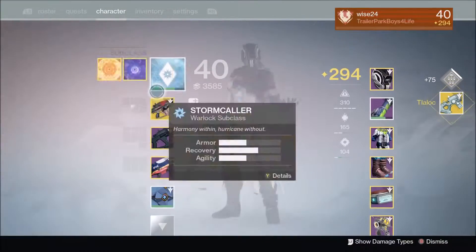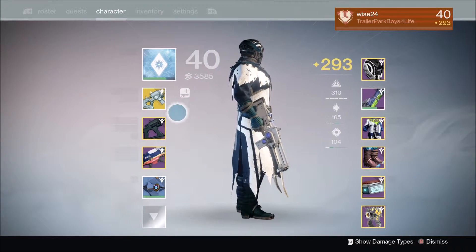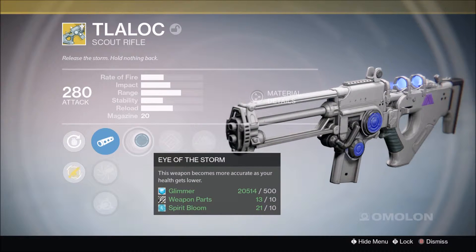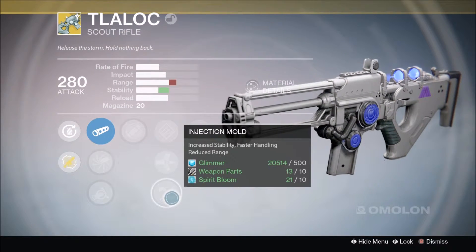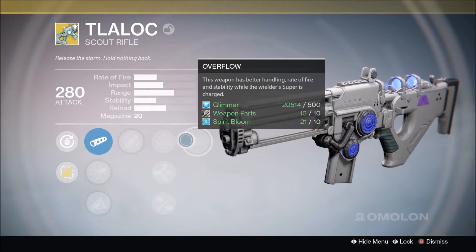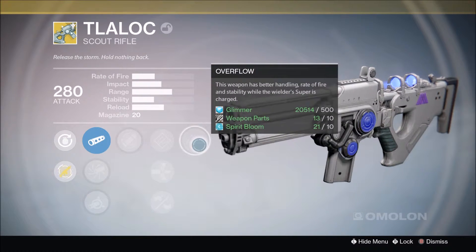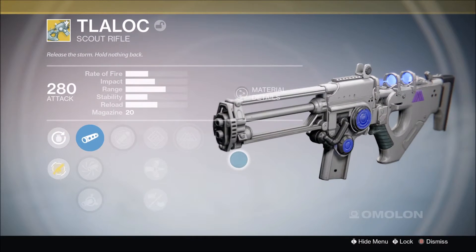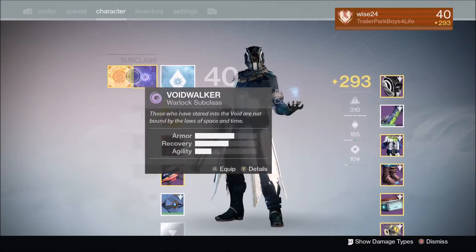Let's see what this bad boy looks like. Eye of the Storm, Hand Loaded, Armor Piercing, Injection Mold. The exotic perk — this weapon has better handling, rate of fire, and stability when the wielder's super is charged. That's probably pretty good if you're going to run Radiance, since you're mostly only going to use Radiance if you're bringing yourself back to life.